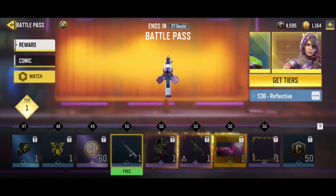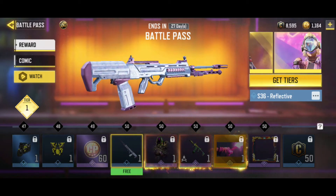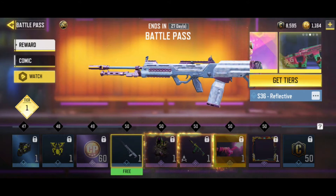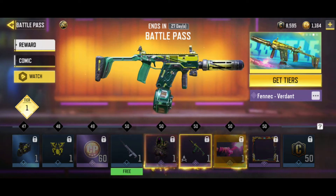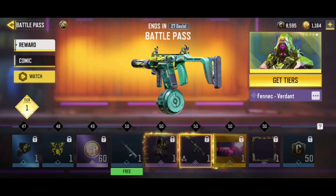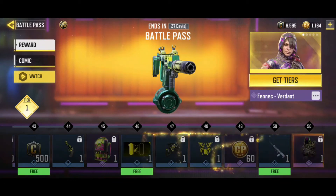Yung Fennec — I think meron din yung Fennec dito. Merong free, which is yung vanilla version. Hindi ko lang sure kung saang tier siya, pero free siya — kahit di ka bumili ng Battle Pass, makukuha mo siya. Pero kung meron kang Battle Pass, makukuha mo yung Epic Skin nung Fennec. Fennec is an SMG. Nagamit ko na siya before, pero sa Battle Royale siya naging available itong mga nakarang araw lang.